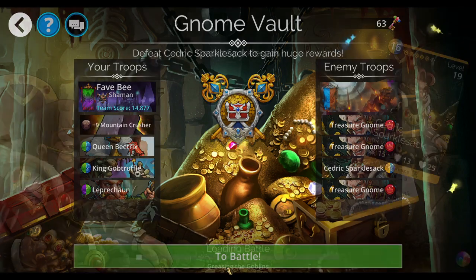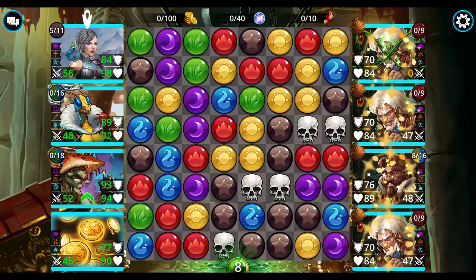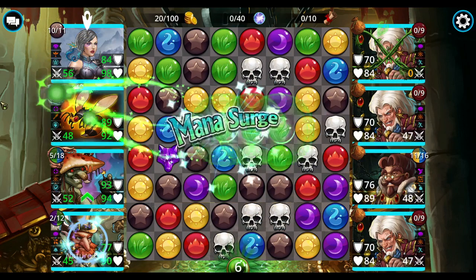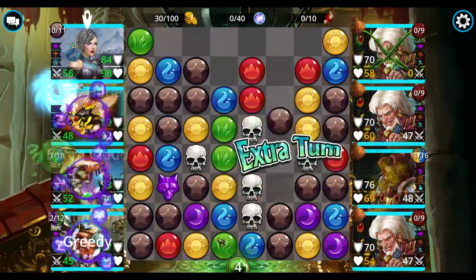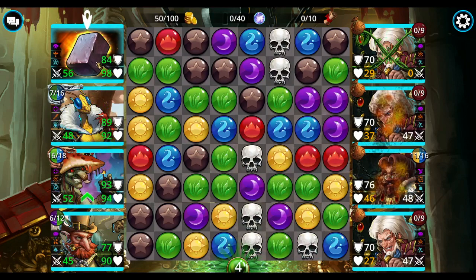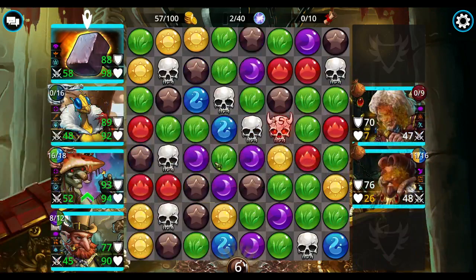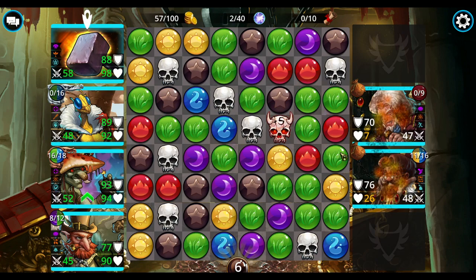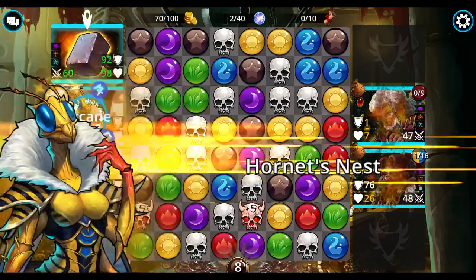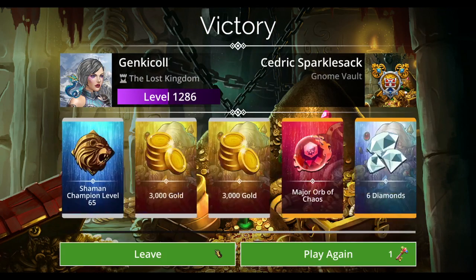The way this works: Leprechaun blows things off. I've got Leaf Storm — Leaf Storm drops a bunch of green, and sometimes it will fill up the board and give me a match four so I can just start looping. This is the team that got me doing level 10 Explorers when I was so low level I should not have been able to do it. This would be more efficient with two Queen Bees than with Queen Bee and a Gob Truffle, but the nice thing about Gob Truffle is...